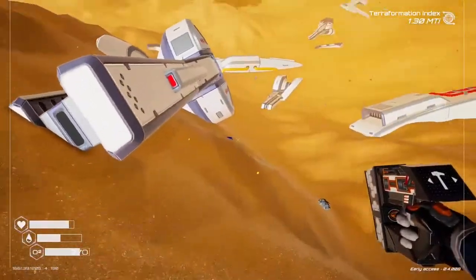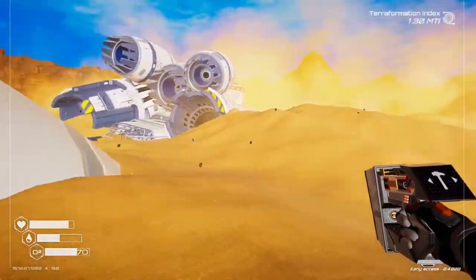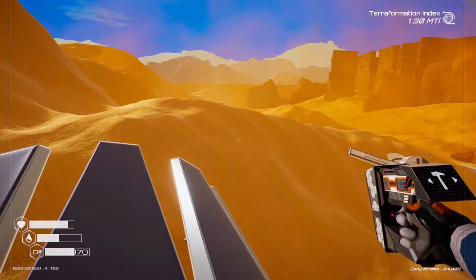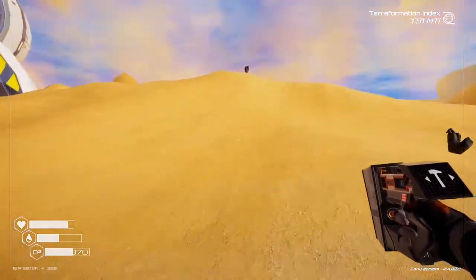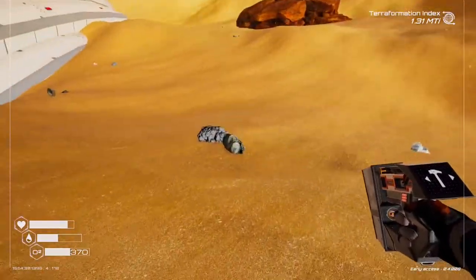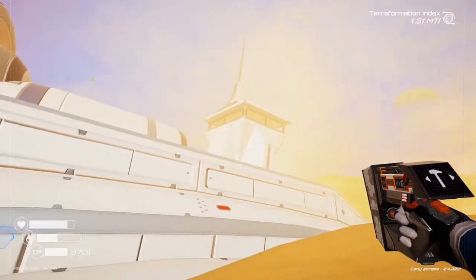That doesn't look like it - no. It looks like that might be it then. A little bit disappointing, because I was hoping to find the osmium. So we're going to have to go to a different location to find that. I don't know whether we can find it on the ground or whether we need to search somewhere specific. It's just all the normal stuff you usually find everywhere else.